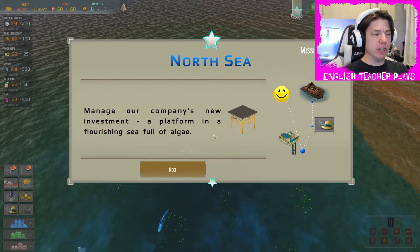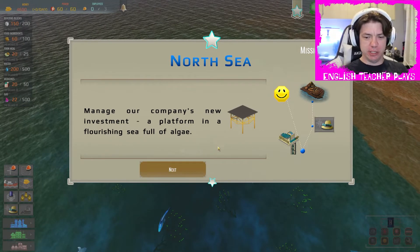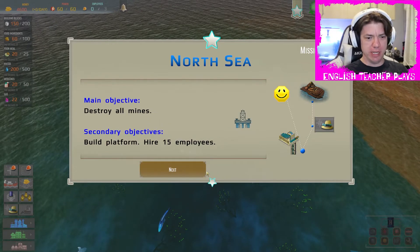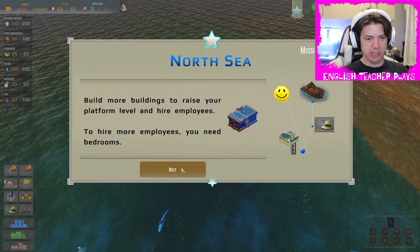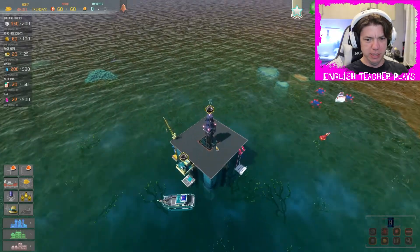Okay, so we've done the tutorial, and now we're going to flourish in the sea by destroying mines and opening up our new platform. Destroy all mines, build platform, hire 15 employees. Build more buildings to raise your platform level and hire employees — to hire more employees, you need more bedrooms. Build a defensive gun and destroy all the mines.